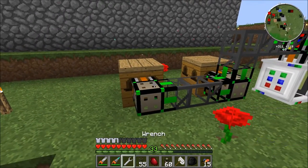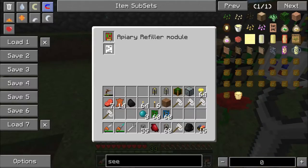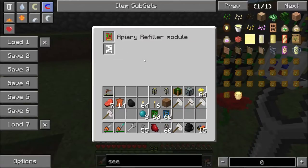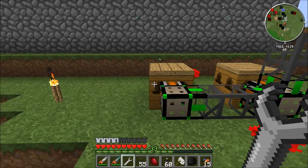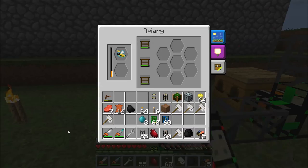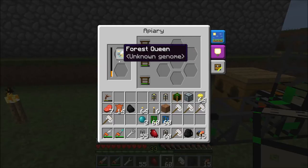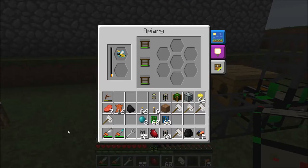The first module is the apiary filler module. It has no configuration - you just need to put it in the chassis pipe. What it does is really neat: it pulls everything out of the apiary, and when the queen dies it puts a princess and one drone back into the appropriate slot so that the apiary keeps going.